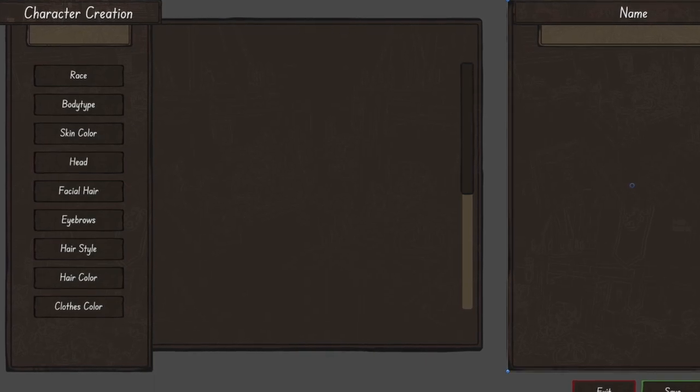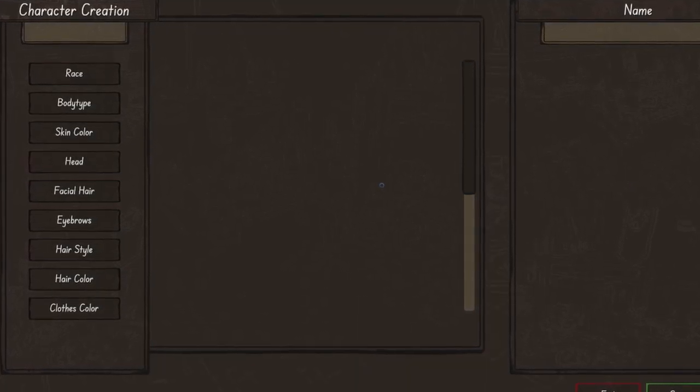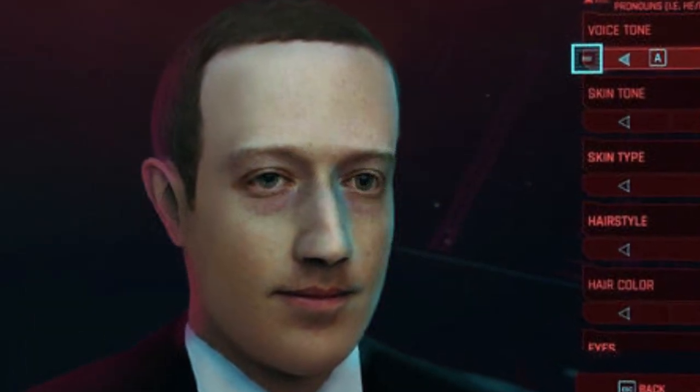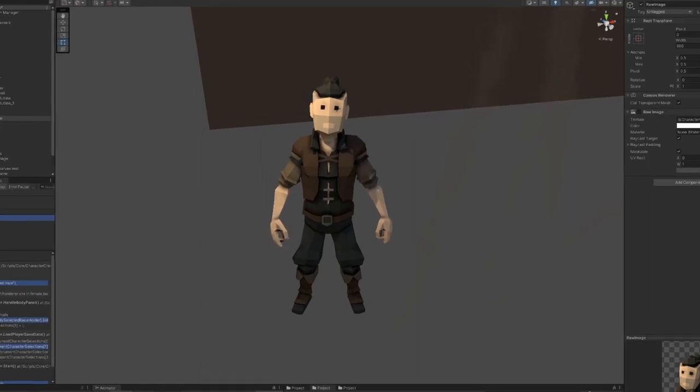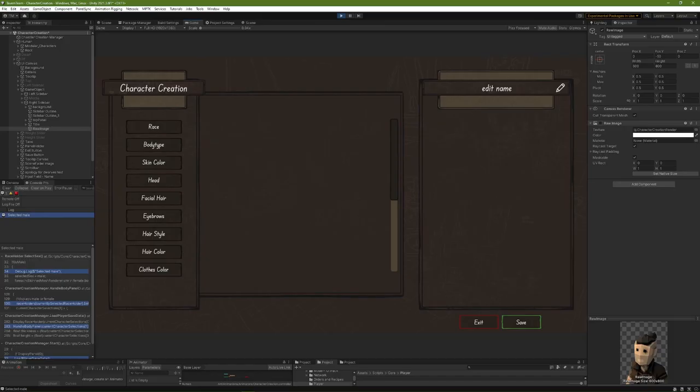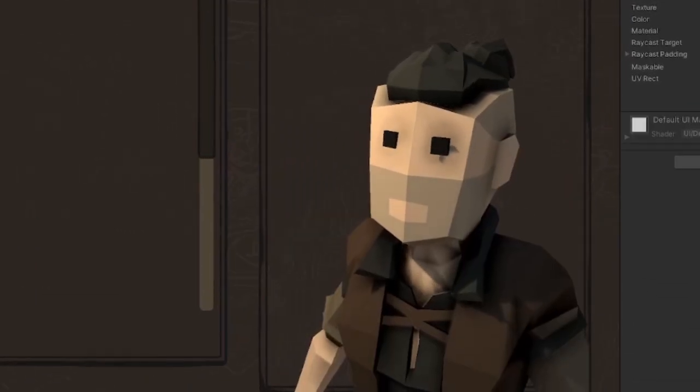With character creation screens, I find that I either spend five minutes in them and then never see them again, or I spend 45 minutes creating the perfect character that looks exactly like the same one that I made in the last RPG I played. Once I got that all figured out, I worked on creating a nice preview of the character. I nested a render texture in the UI screen.